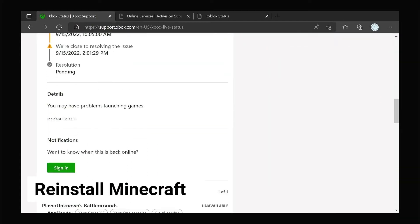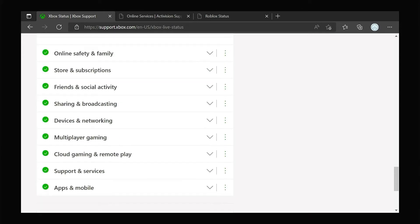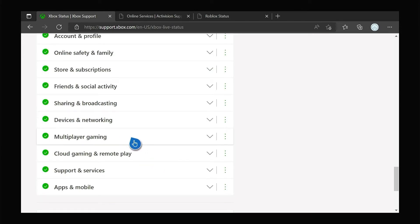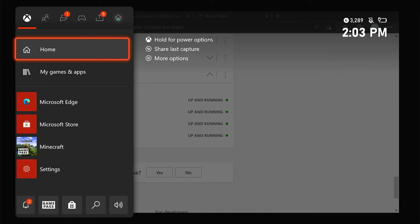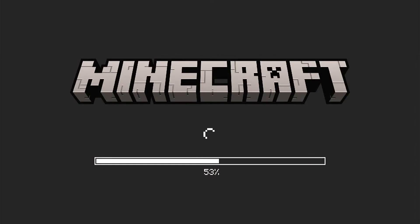Third solution: reinstall Minecraft. After doing the previous solutions and Minecraft continues to disconnect from its server randomly, what you have to do next is to uninstall it. This should be your last resort, as any game-related problem can be fixed by this procedure. Here's how you uninstall it from your Xbox.